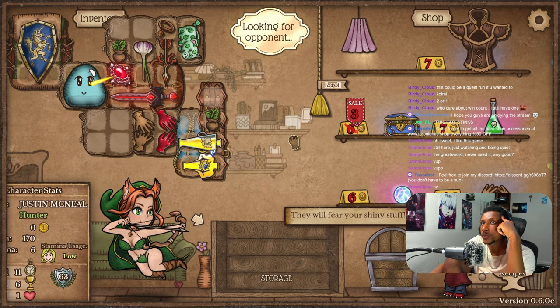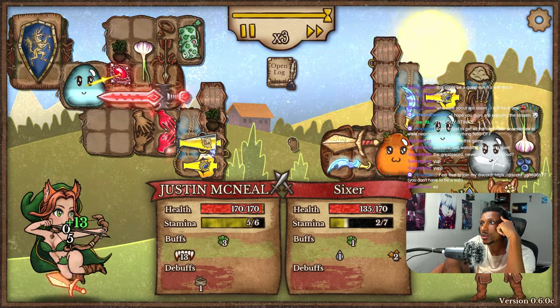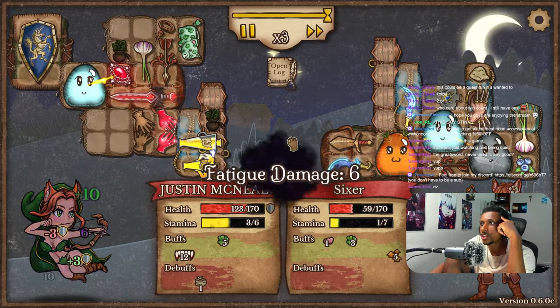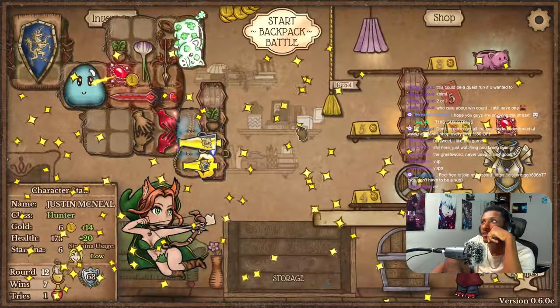I don't think we win this next one unless we get extremely lucky. Triple Goober — looks like he's going for the five Goober build, but because he's doing that, I think we win this just because of that, you know, because he's trying to focus on the Goobers. We got a little bit lucky there.